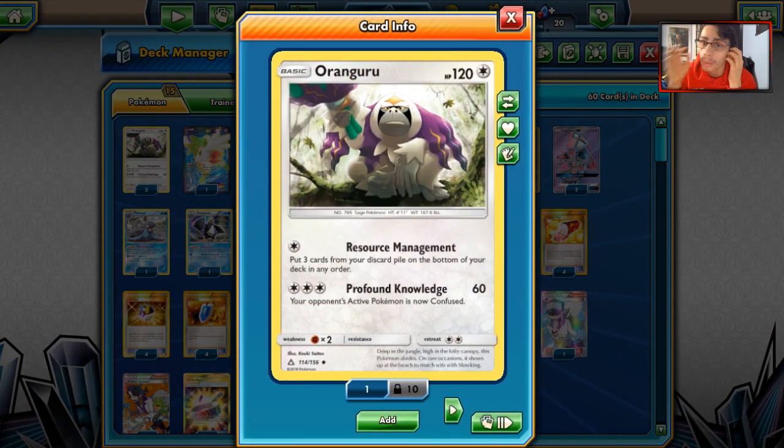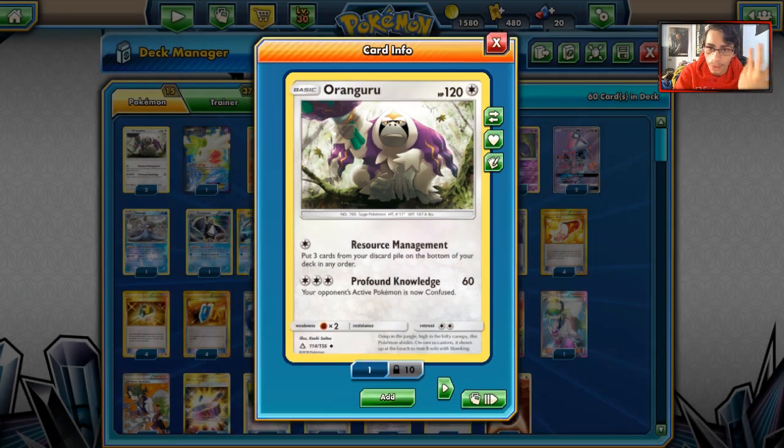We have Oranguru to also help us not deck out, and this is what we want to start with so we can use Resource Management to put cards back in our deck to keep up the Maxi's and Archie's plays, getting back Ultra Balls via VS Seeker, Computer Search, and Battle Compressors. You don't want to do Resource Management when you have Rampardos or Empoleon in the discard and 3 or fewer cards in the discard pile — you'll be forced to put them back. Just don't do it. Oranguru keeps cards cycling back in.